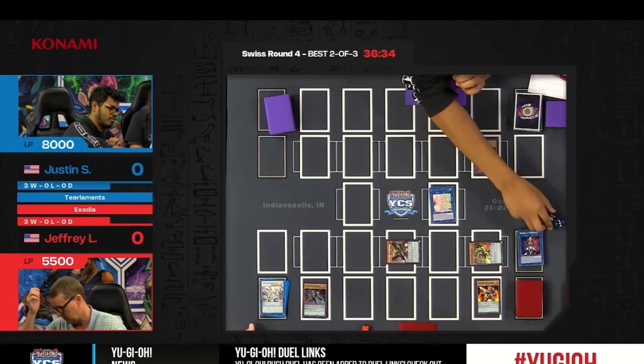Jeffrey gets to draw — we'll see if Justin's hand has enough disruption. Justin looks excited, glasses back on and ready to go. Another Connector has been summoned. Are we going to get a peek into the hand? Is there another Diviner? Ash Blossom and Joyous Spring — preventing the hand peek. But there are still two warriors on the field.